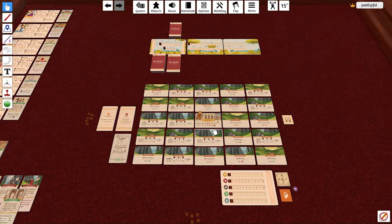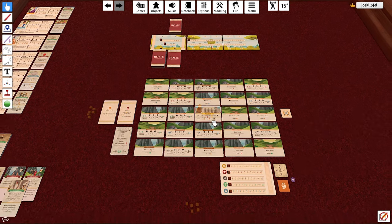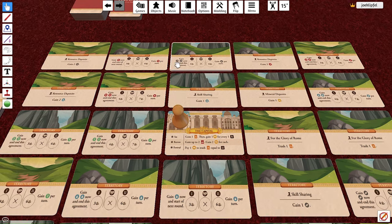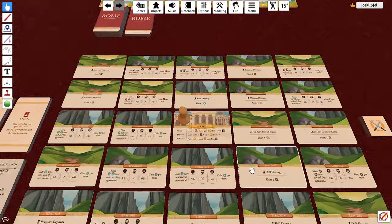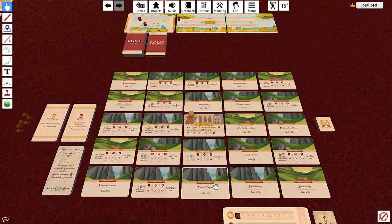I'll talk you through what I've done already in terms of setup and then we'll do the rest together. Find your capital card — put your leader pawn on it right away. Put that capital in the middle of the table. Find all of the green-backed territory cards — there should be 24 of them. Give them a shuffle and then deal them out in a five-by-five grid with your capital at the center.